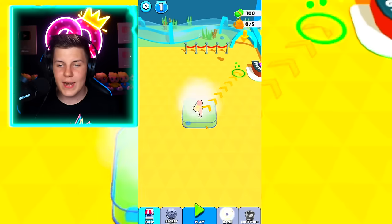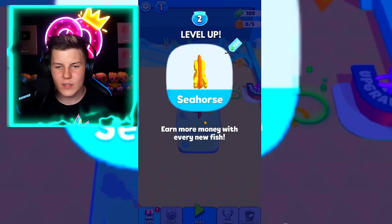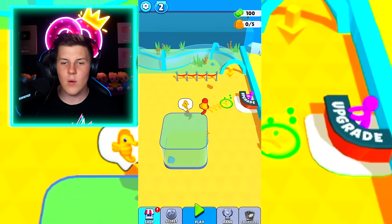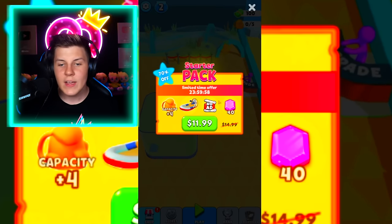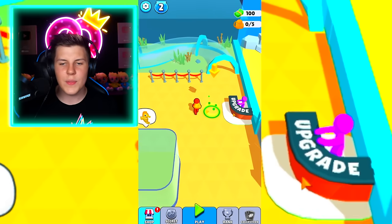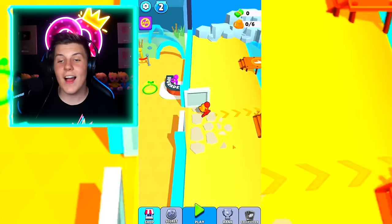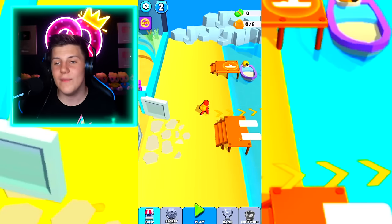Let's head over here and spend 300 on a little seahorse area. Earn more money with every new fish — we're at level two now. Let's go into here and upgrade our capacity so we can hold even more fish when we're searching. That is actually going to be so useful.